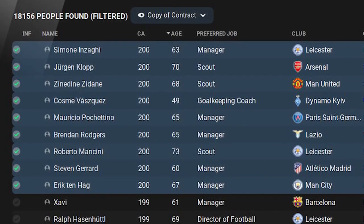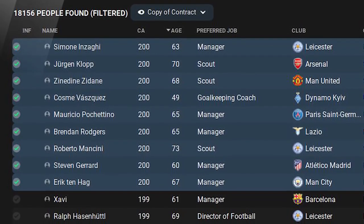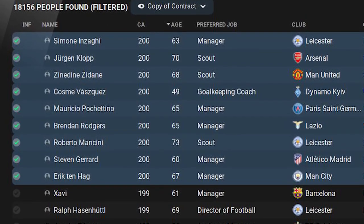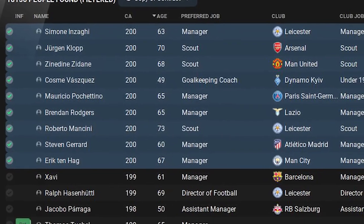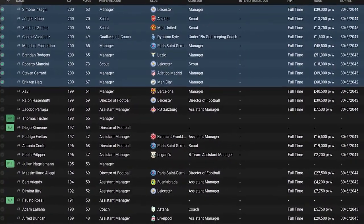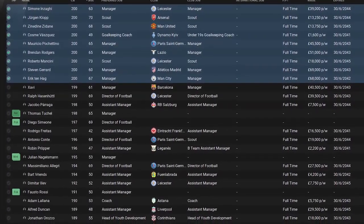We can also see staff members' ability — look how many are 200 out of 200, including Jurgen Klopp and Zidane who are Arsenal and Manchester United scouts, not managers. And if I zoom right out, you can kind of see where a lot of the best managers are distributed around the different clubs in the Super League Pyramid.